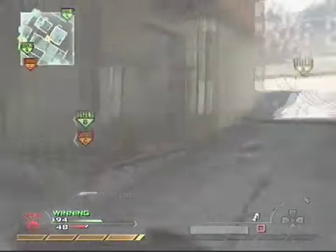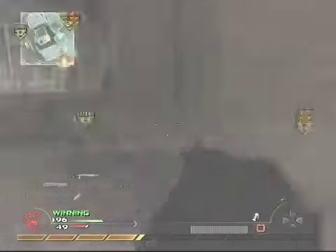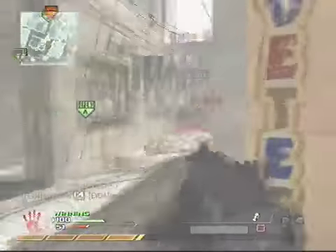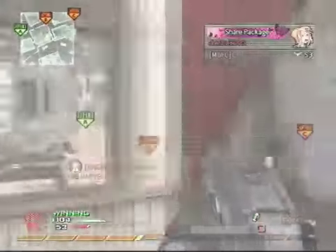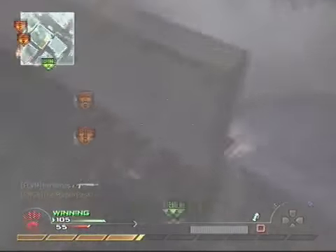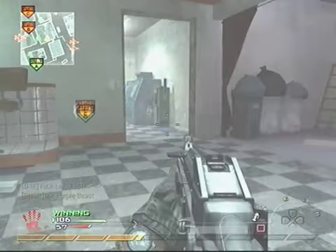When you fire, always switch positions — it's just a normal thing with rushing. You don't really want to stick to the middle of the road or the middle of the alley. You always want to get in and hug the wall. You see I get stunned — hug the wall. I don't go straight out and look; I go there and then I run out. This will keep you from dying and getting spotted a lot more.